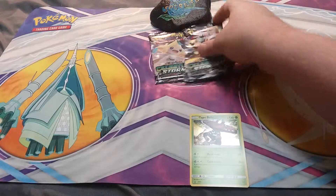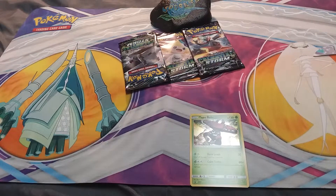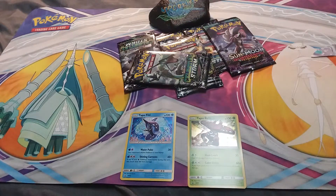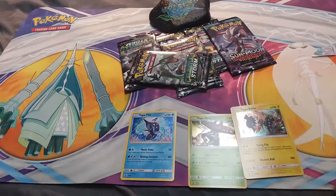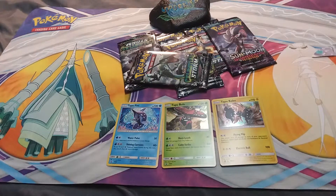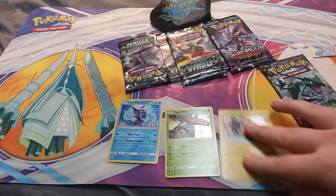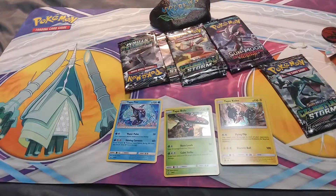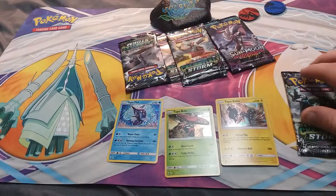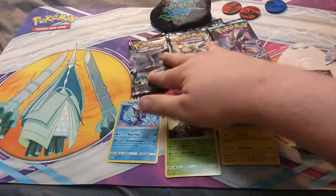Here we go, here's another pack. I could not find a Tapu Lele triple blister just because nobody had them and they are all sold out. I do have three of the Guardians - Lele is my favorite, I like Fini and Bulu, they look pretty cool. We also have a Kyogre coin. We have six booster packs total, one of them Guardians Rising.